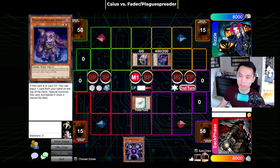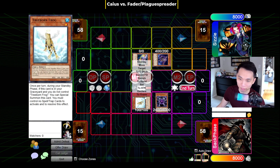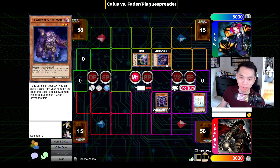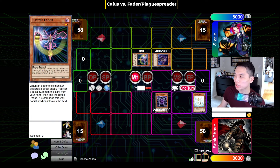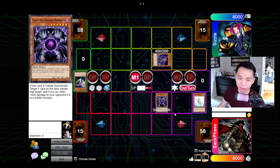Here we have a pretty simple interaction involving Battlefader or Plague Spreader versus Caius. If I were to summon Caius and target either Plague Spreader or Fader, they both have the clause to banish themselves when they leave the field. So if they were to get banished — let's say I target Battlefader — Battlefader actually leaves the field on its own accord, and so would Plague Spreader. Because of that, you actually don't get to burn the opponent for 1,000. This comes up a lot, so I just wanted to clarify.